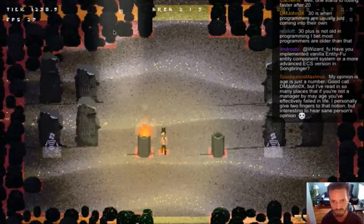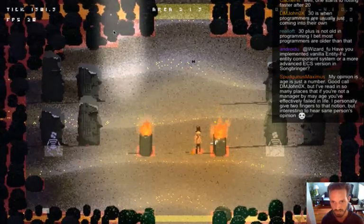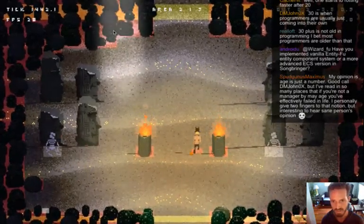Hey, it did work! It lit the pillar on top with the Z at the right point. Oh, what's that though? Oh, there's two entities - there's one entity.